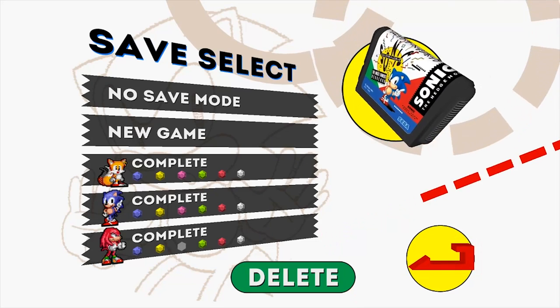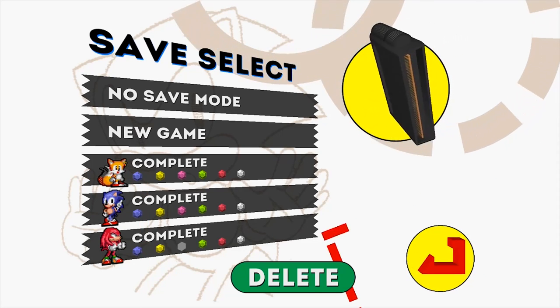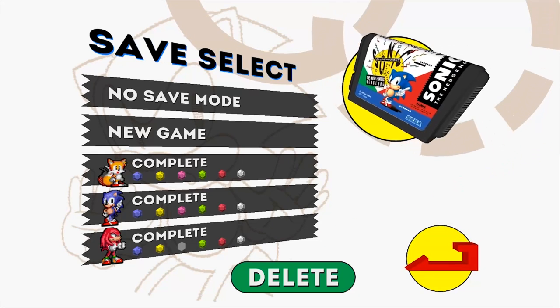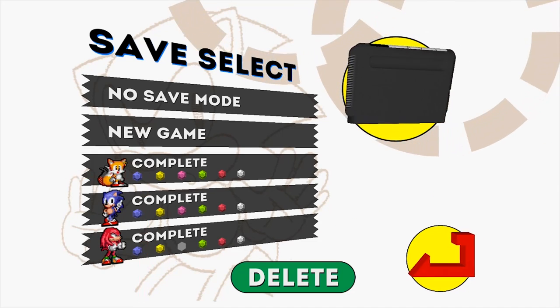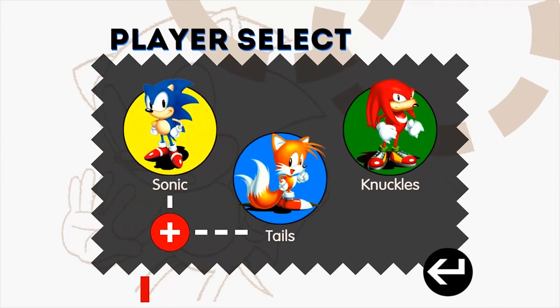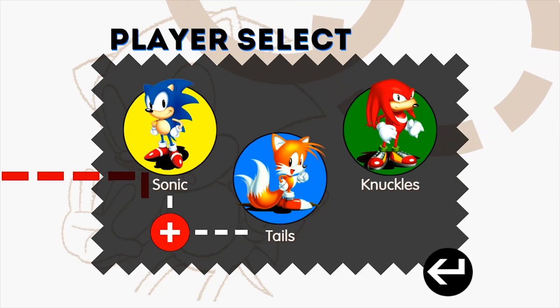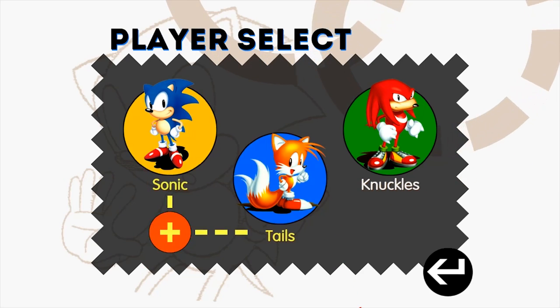I'm actually going to be doing a no-save run because there's a certain mode you can get in this game — the level select cheat code — that you can only access when you're in no-save mode. So without further ado, let's begin. If I click the plus button here I can play as Sonic and Tails instead of just picking one of the three characters.